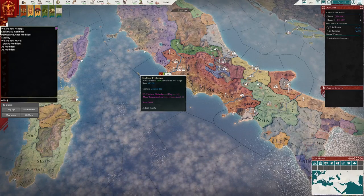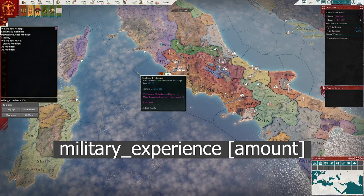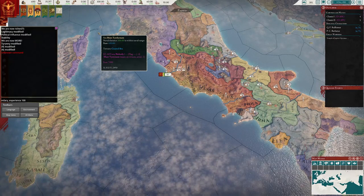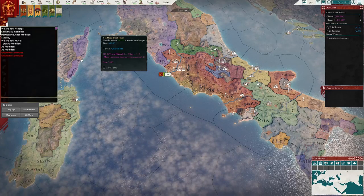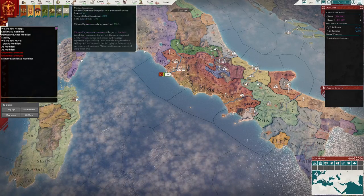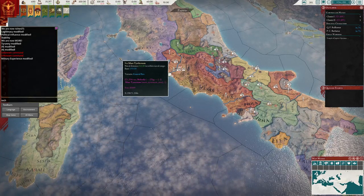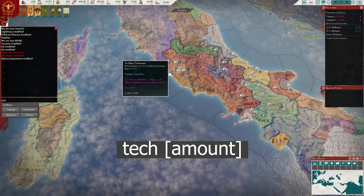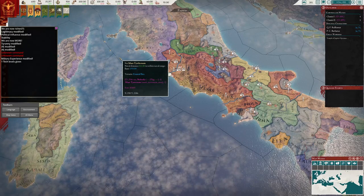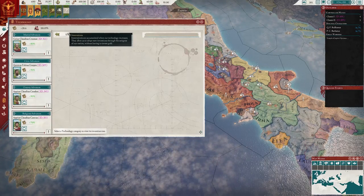Another useful command is military_experience — add a value after it, for example 100, and it gives you 100 military experience. And another command is tech — you enter a value after it and this gives you that number of tech levels. If you don't specify a number it gives you one tech level, which will give you more innovations to spend.